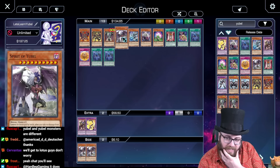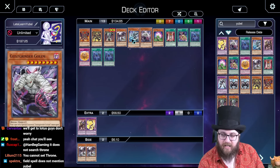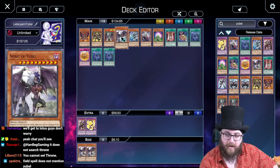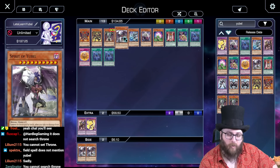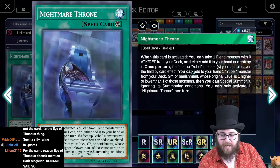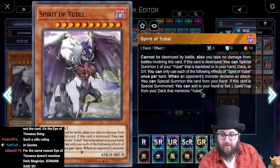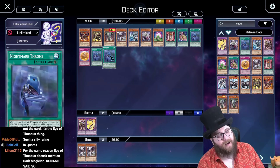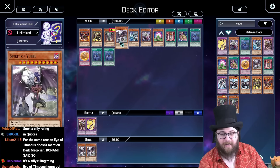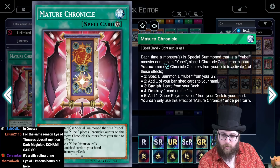Chat has informed me that you can't actually search Nightmare Throne with Spirit of Yubel, because it specifies a 'Yubel monster' — referring to the archetype — not the card named Yubel. This card has to specifically mention 'Yubel,' not 'a Yubel monster.' Very complicated; even I forget that ruling sometimes. I don't know how new players are supposed to understand that — it would be nice if they just made an archetype name. But that's just how the cookie crumbles.